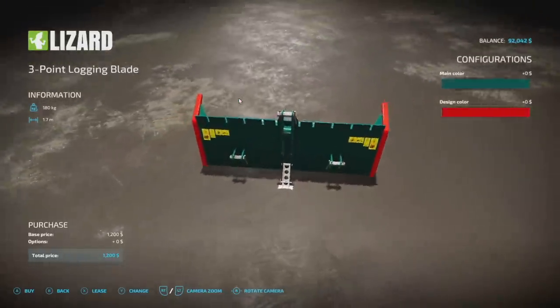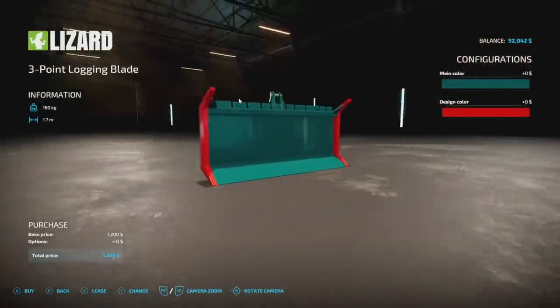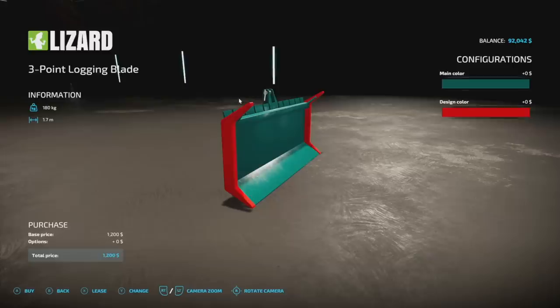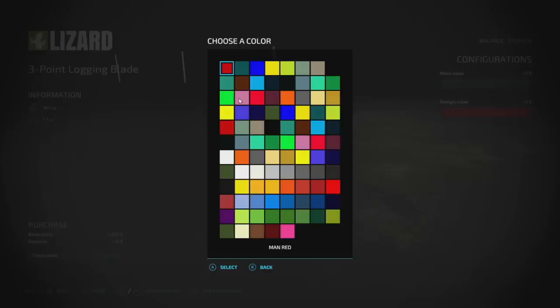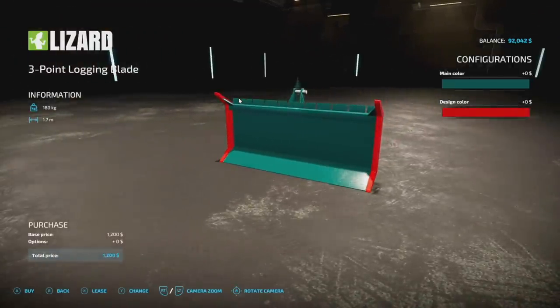Next we have the Lizard three-point logging blade, mainly for forestry and pushing things around. It goes on a three-point hitch only, weighs 180 kilograms, has a 1.7-meter spread, and costs two slots. You've got main color and design color options with lots of fun colors — if you're trying to push logs from point A to point B along the ground, this is what you want.